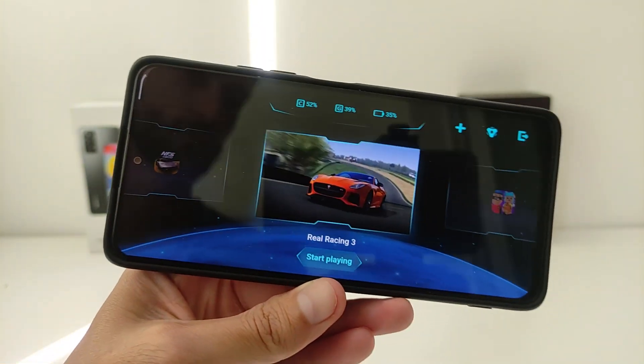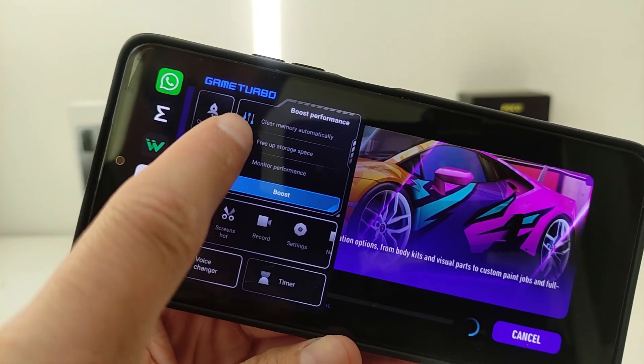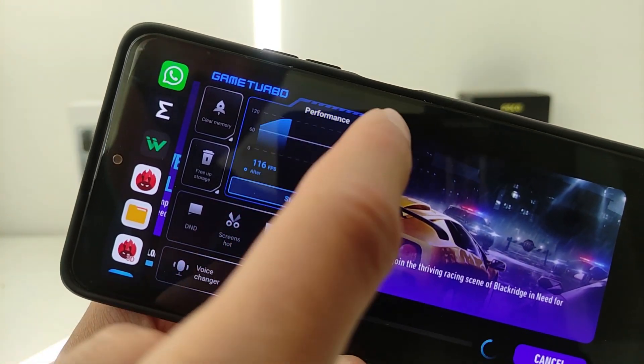In the Settings, under In-Game Shortcuts, turn On the New Panel. Features include: Clear Memory Automatically, Free App Storage Space, Monitor Performance, Boost, FPS After, FPS Before, and more.